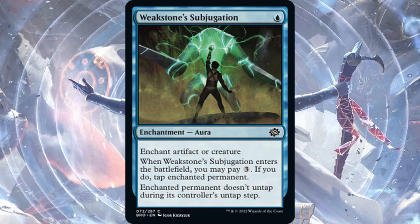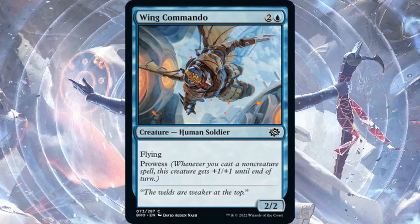Weakstone's Subjugation — one blue, enchantment aura. Enchant artifact or creature. When it enters the battlefield, you may pay three generic mana. If you do, tap the enchanted permanent and it doesn't untap during its controller's untap step. Limited removal for blue.